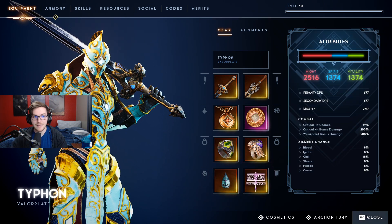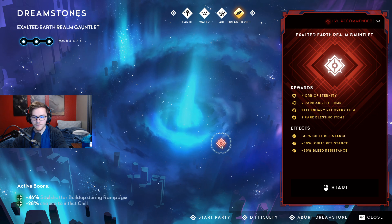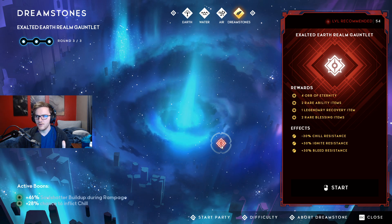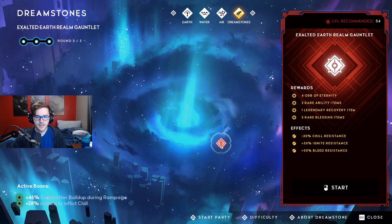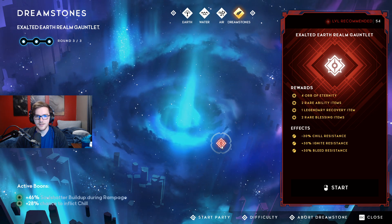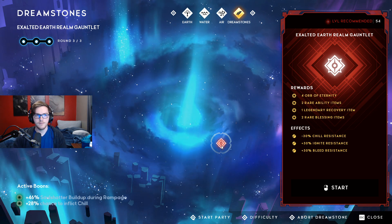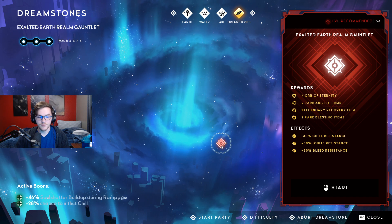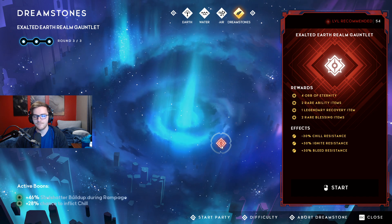My damage is beyond gimped and the reason why: look at my effects and boons - minus 30% chill resistance. Elements aren't very good in this game unless you're doing towers. In fighting bosses, which is what the earth gauntlet really is, they have insane resistance to elements. Not having augments makes it even worse because augments give you more damage versus monsters that are afflicted by an element or chill.